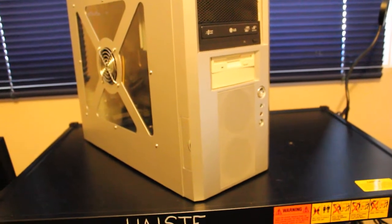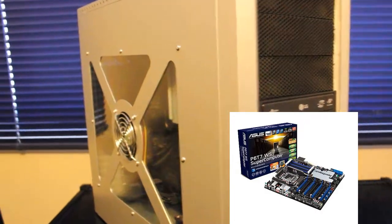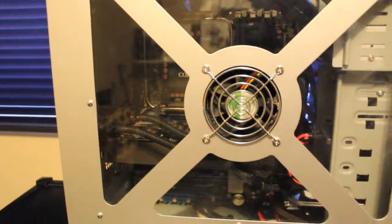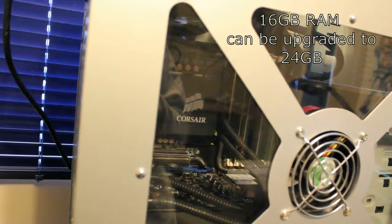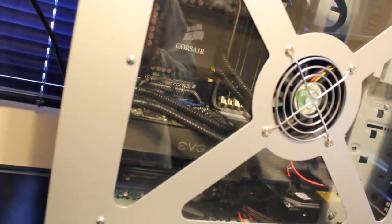It's installed on an Asus P6T7WS supercomputer motherboard — you might remember this great motherboard from long ago, which really holds up today. There's a Corsair water cooler for the CPU, and the radiator is fastened to the rear exhaust fan.